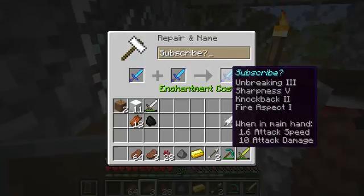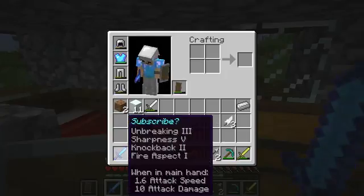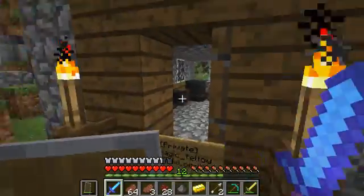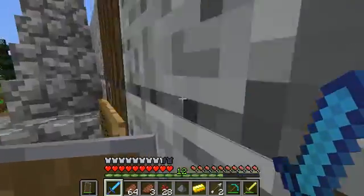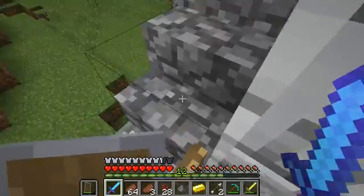So the Subscribe 2.0 will be Sharpness 5, Unbreaking 3, Knockback 2, and Fire Aspect 1. Are we gonna go mining or go to the Nether? We're gonna go to the Nether! Let me drop stuff off — I'm gonna be grinding blaze spawners.